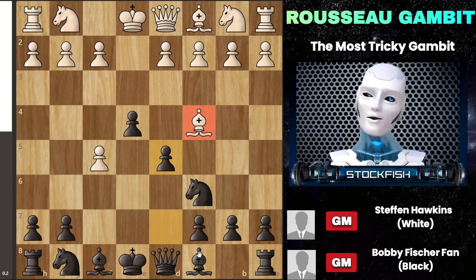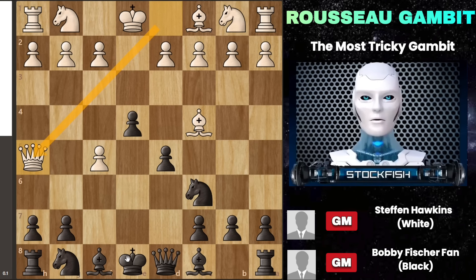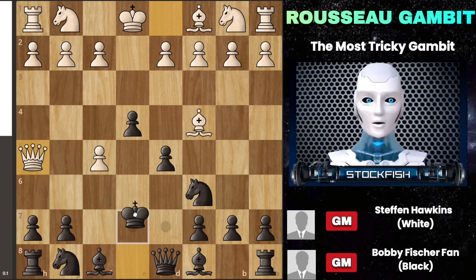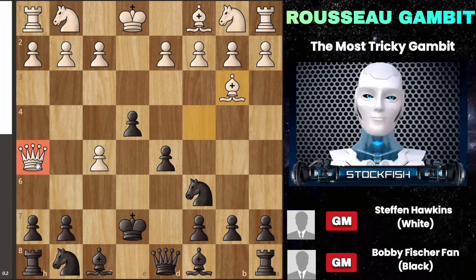This directly challenges their bishop and paves the way for your bishop to advance and recapture the pawn. The issue with this move is that it gives white the chance to check with their queen at h5. This is a critical point in the Russo gambit, as sometimes your own pawn could become a target. However, this isn't usually too scary because you can simply move your king to safety — white's attack often relies just on the queen, which isn't enough to create a serious threat. Then white has to reposition their bishop, typically to e3.